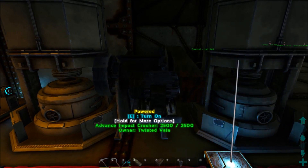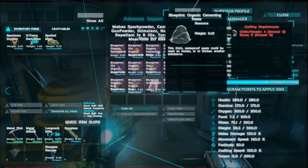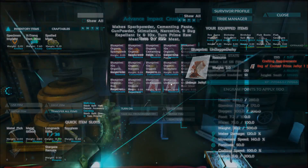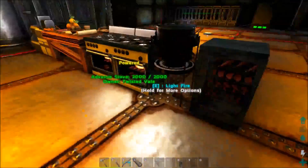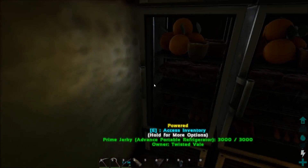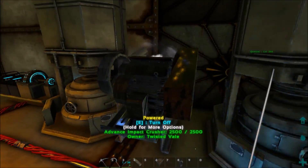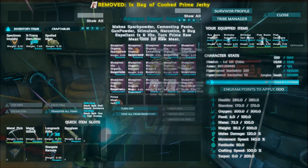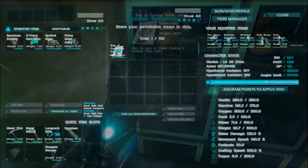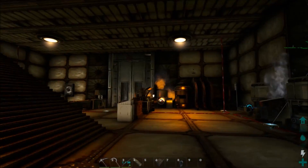I have two industrial forges: the first runs off power which is great but doesn't make charcoal, so I built a gas-powered one specifically for charcoal. Right between them is the impact crusher which makes organic cementing paste and spark powder, and also lets you unbag jerky. When you make jerky in the advanced electric smoker it comes in bags with no spoilage timer, which is great. You throw a bag in the impact crusher, turn it on, and it automatically gives you the jerky.